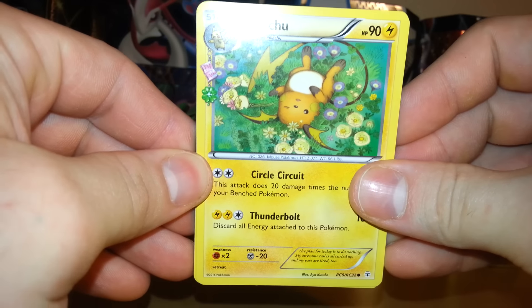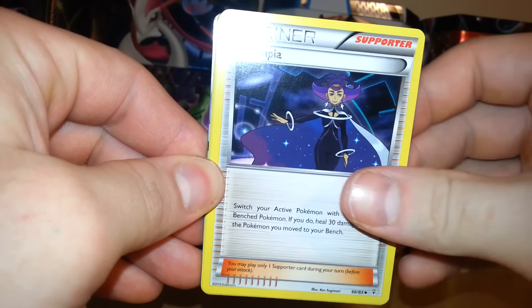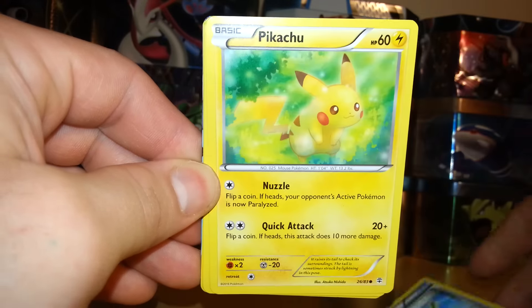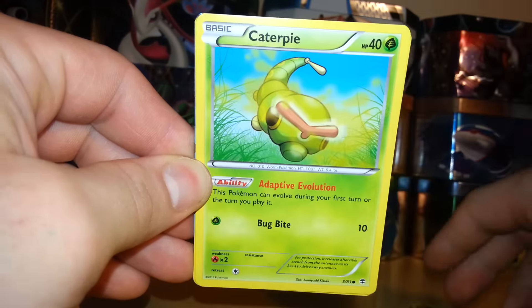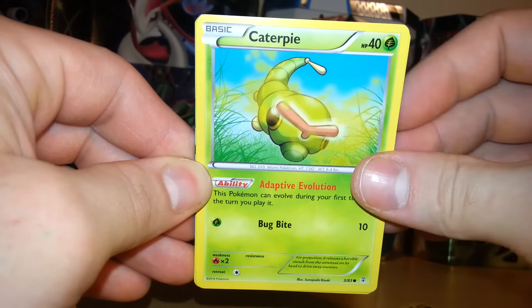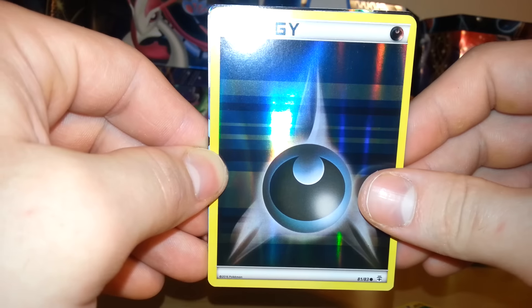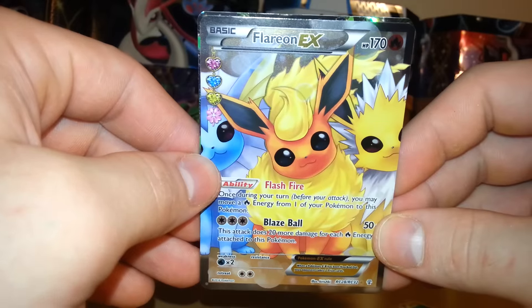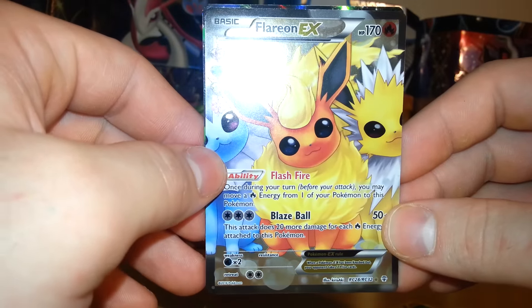We start off with a Raichu, a Trainer Olympia, Trainer Revitalizer, Pikachu, Caterpie, Energy, Meowth, a Reverse Holo Energy, and then we have a Flareon EX Full Art — very nice pull right there.